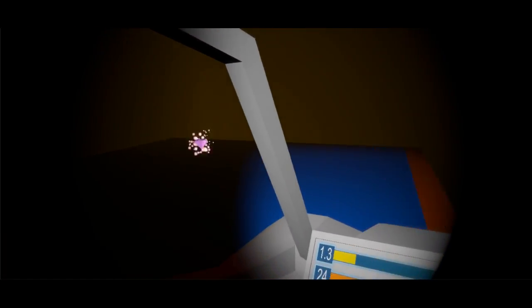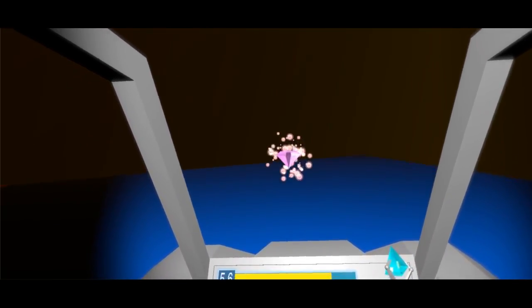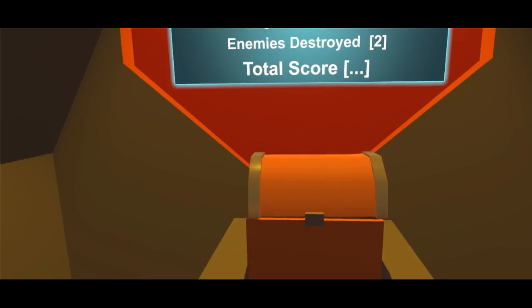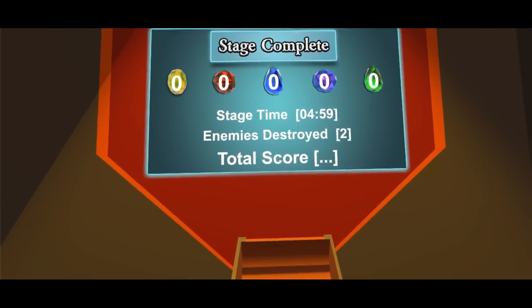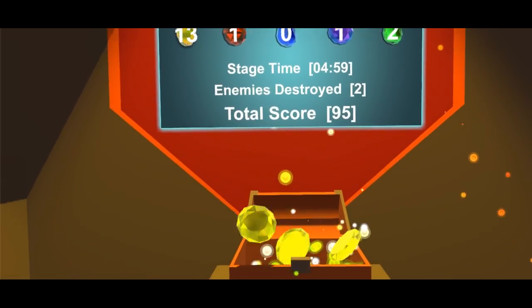Let's go ahead and collect a diamond. These citrines don't sustain you indefinitely. I did it — barely, I had one second of thruster left. Okay, we got our first diamond of this video, which puts us at five diamonds and we'd be able to go through that door.